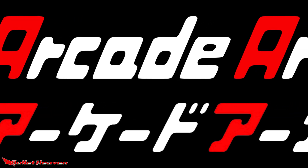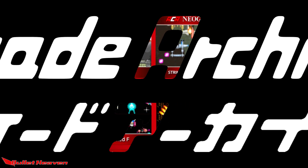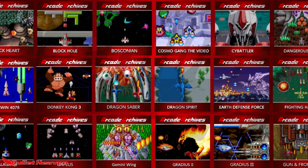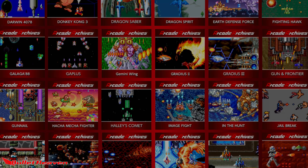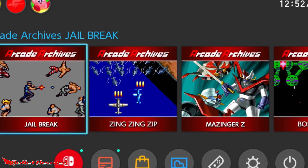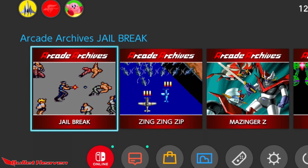Every single week, Hamster's Arcade Archives gets a new release of a classic arcade title from ages past, and more often than not, it's a shmup. So what's on tap this week? Is it cool enough to sink more time into? Is it fresh enough to do more than a credit feed? Is it worth our time, or will it end up being forgotten again? This week we have something I was hesitant to feature at first, but after a little deliberation, decided it was fair game. In this episode of Bullet Heaven, we're taking a look at Konami's Jailbreak. It's firmly shmup-adjacent, and that's close enough for me.